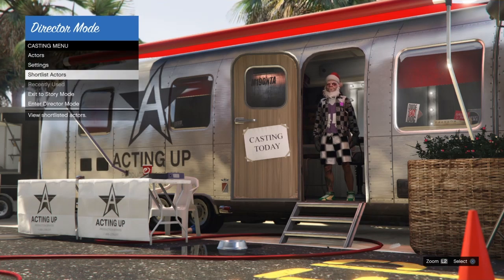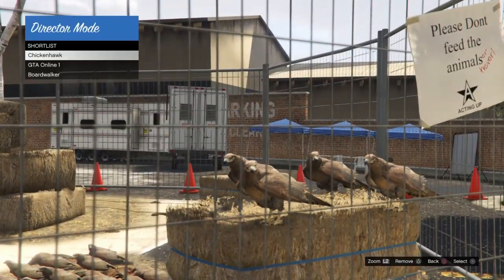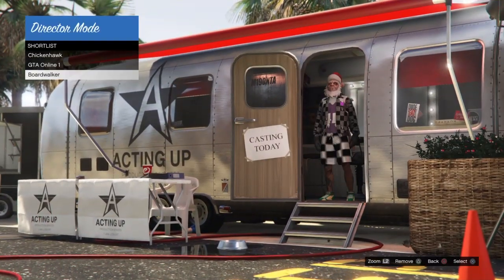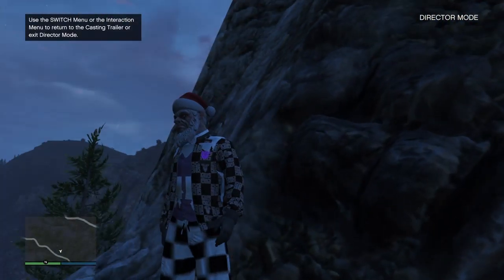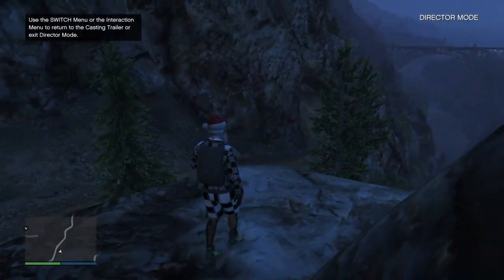Back out, back out again, and go to Shortlisted Actors. Scroll down to the outfit you just shortlisted. Select X over it and go into Director Mode with this outfit on.